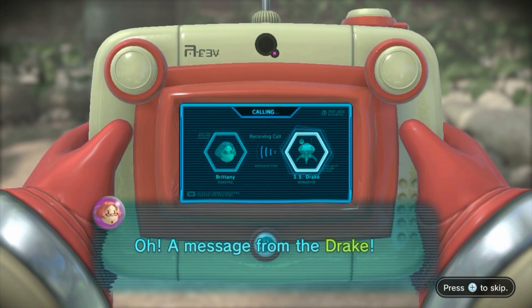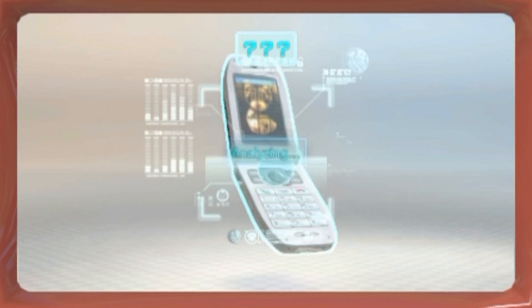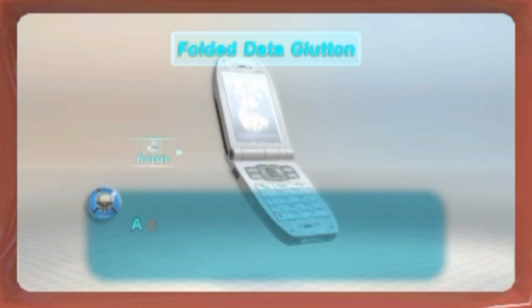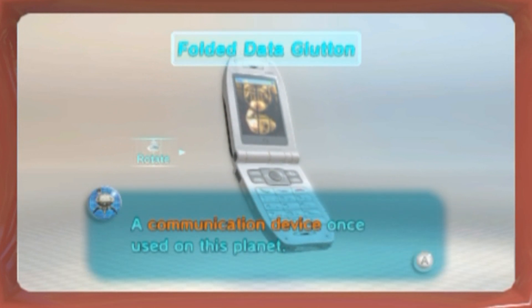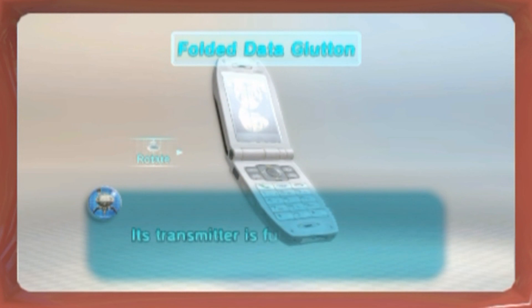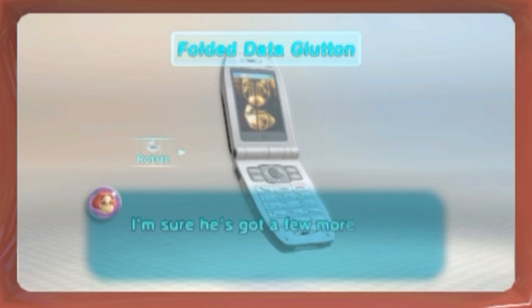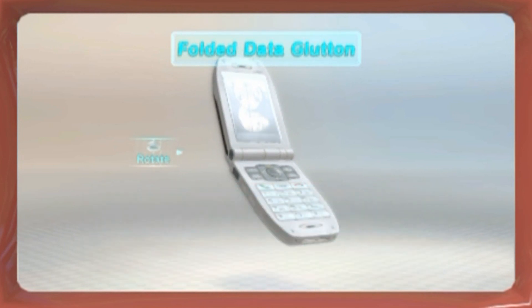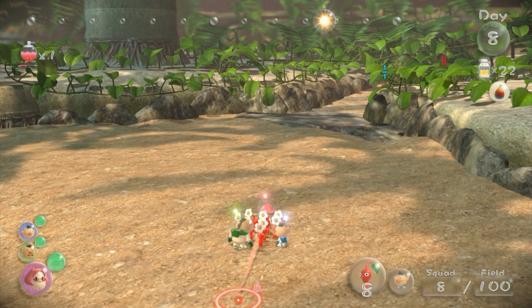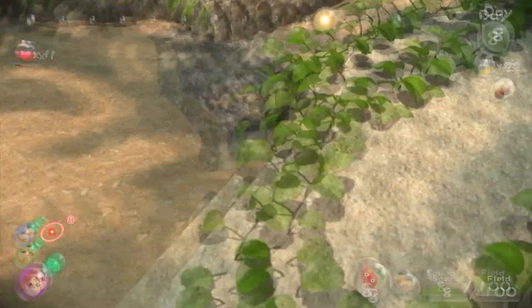Analyzing! Oh, a message from the Drake! It's almost like you get one whenever we get an upgrade of some kind. Analyzing recovered items. Analysis complete: the Folded Data Glutton. A communication device once used on this planet. Its signal strength is very powerful and it contains technology unknown to Kapai. Its transmitter is fully intact. I should have Alf take a look at this too — I'm sure he's got a few more engineer's tricks up his sleeve. So with that, we'll be able to actually go to our next area.